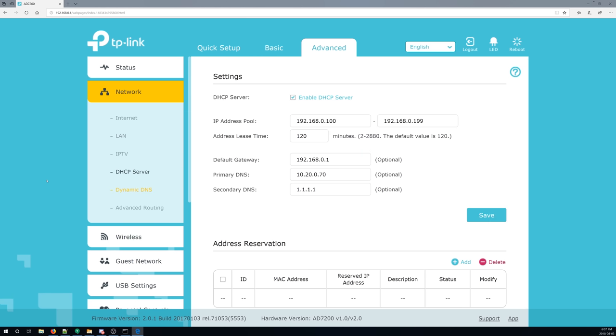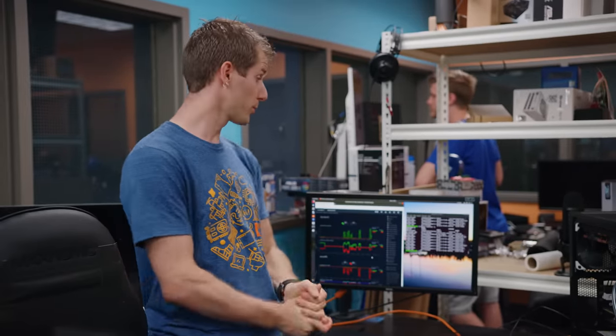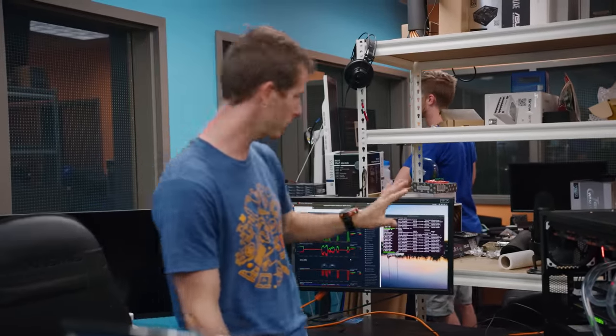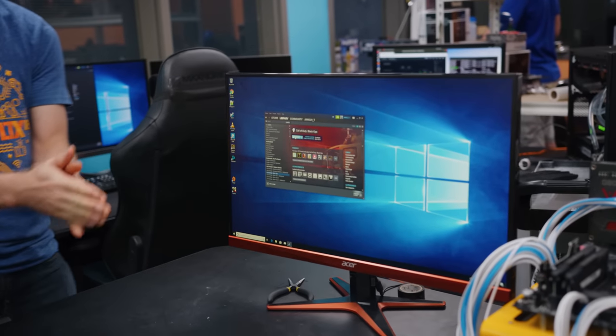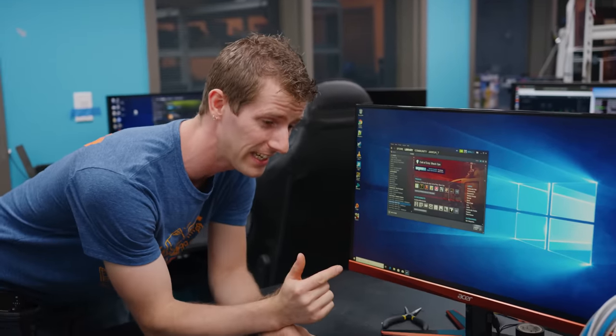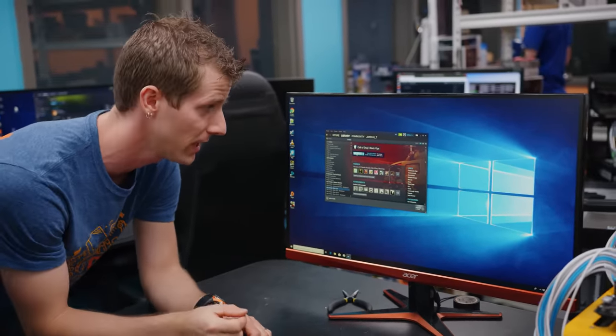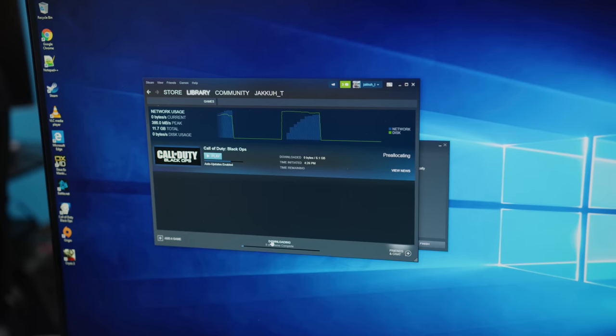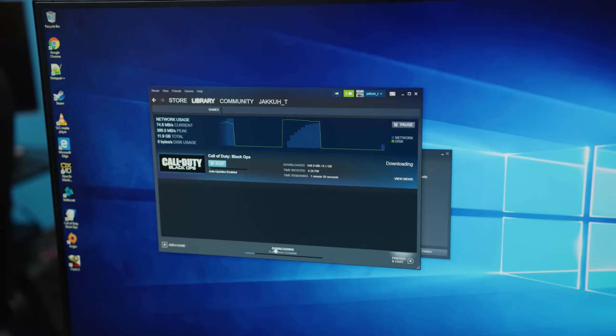Here's the caching server with diagnostics panel running, and we've got a couple of test victims. First up is one of Jake's test benches — a 10 gig client with an Intel Optane drive as its boot. We're going to do a quick sanity check and make sure everything's working. Both machines hit download at the same time — three, two, one, go. One machine is coming down at 320 megs a second, and the other is at around 200 megs.